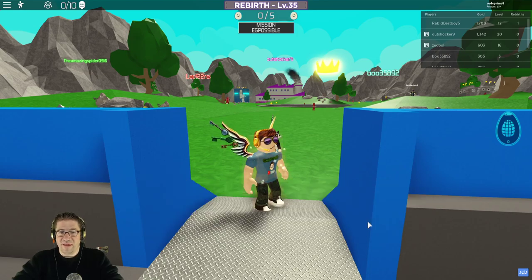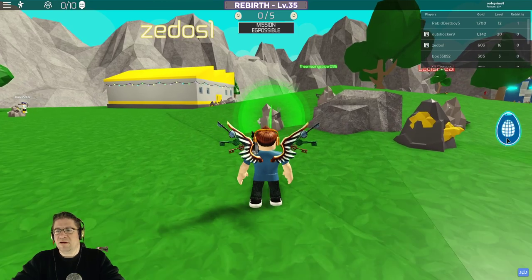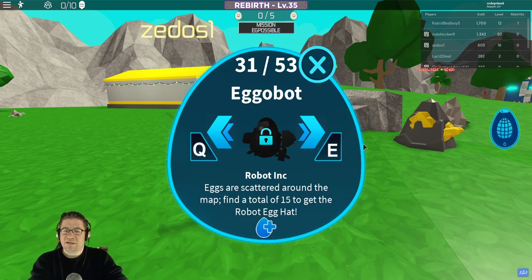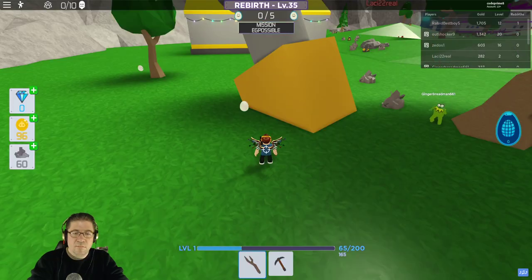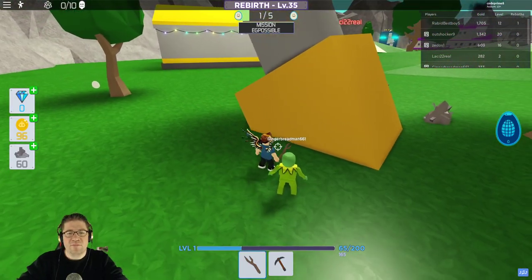Try going over that rock. Off we go. Let's go ahead and check the actual mission first. It looks like this one's going to be just a hunt — eggs are scattered around the map. Find a total of 15 and get the egg hat. It looks like the eggs look like this, just little smiley face eggs.